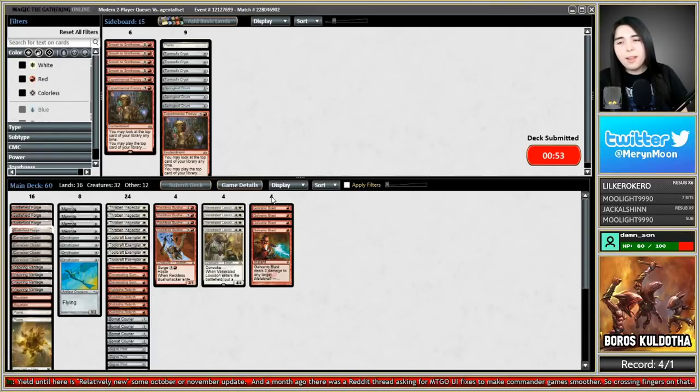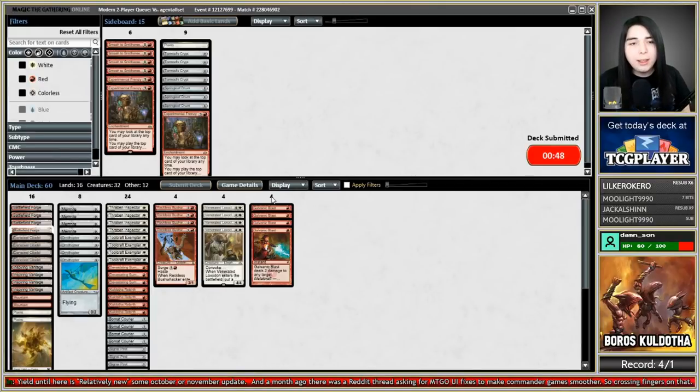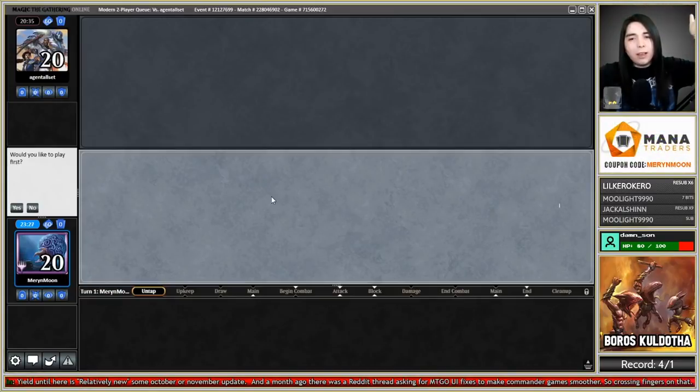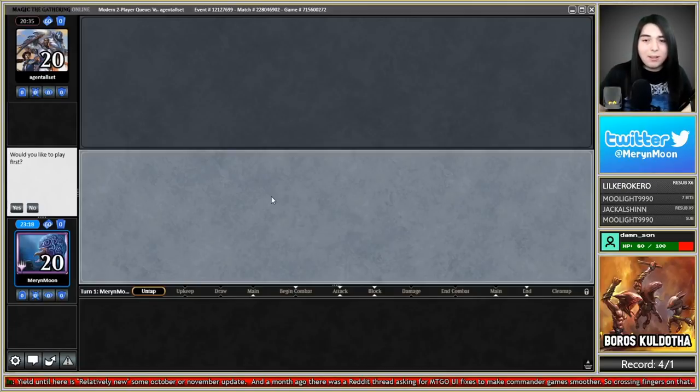Another thing I'd change — and this might be a bit rude — if somebody's AFK for three minutes, just make them auto-lose. Arena has that: the timer bar ticks down and even though there's a 50-minute game limit, there's a sub-timer. If you're gone for three minutes, you're out. That makes games go quicker — nobody can go get the mail and eat a sandwich while you just have to sit and wait.